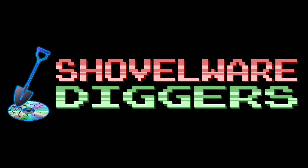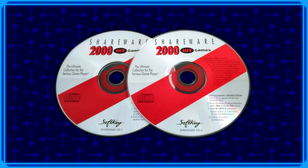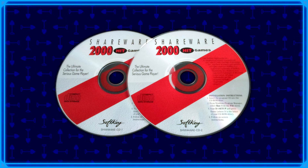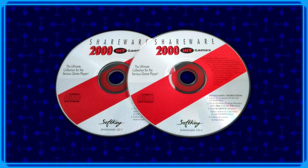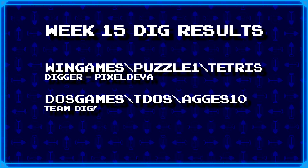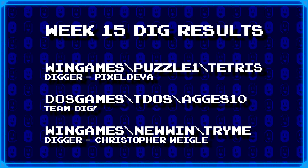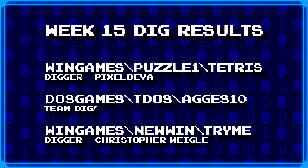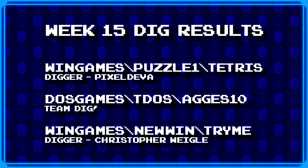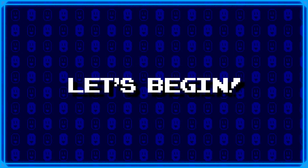Welcome to Shovelware Diggers. Our dig team is currently excavating the Softkey Shareware 2000 Hit Games 2CD Collection. You can find a link in the video description containing the entire directory structure of this archive. It's week 15 and here's what our diggers have lined up for today. For more information on how to join the dig team, simply head on over to the Patreon page linked in the video description. Now without further ado, let's begin.